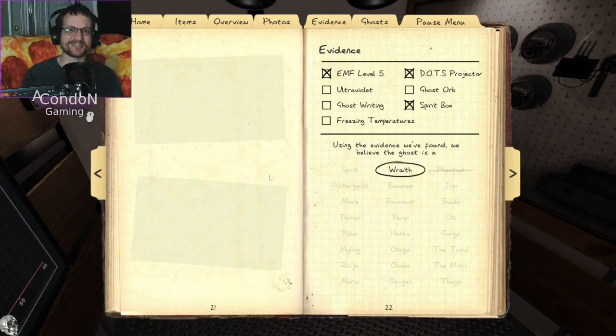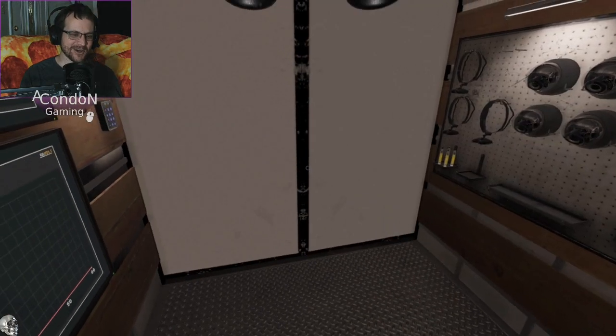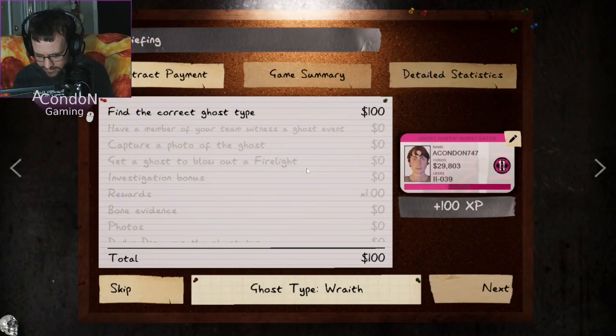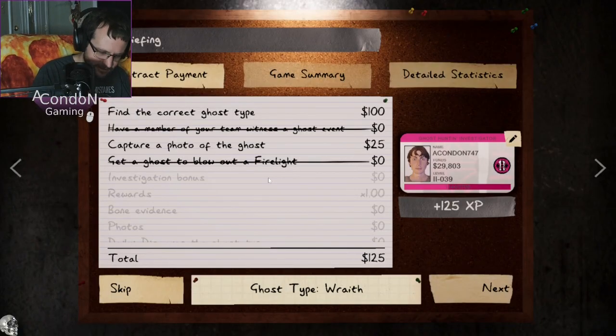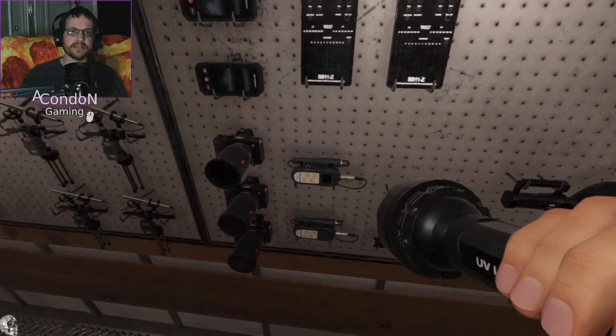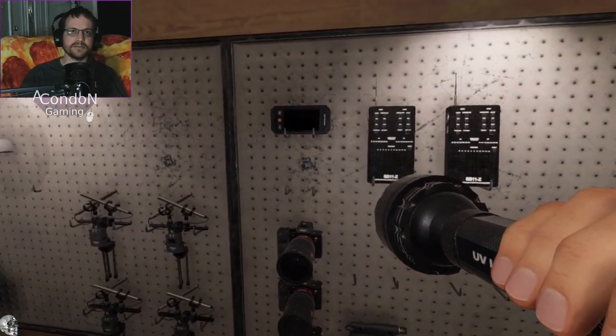I'm not going to bother with anything extra. We have ourselves a Wraith. And there you have it — first ghost out of the way. Alright, let's get back into it. Let's go ahead and do UV. Let's do that. Let's do head cam.